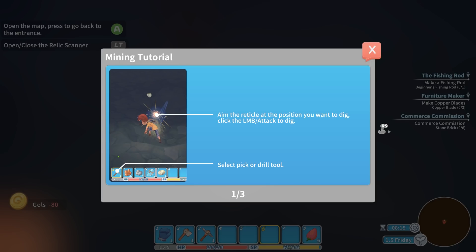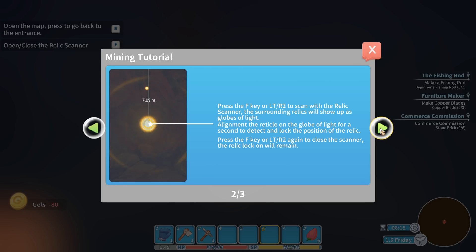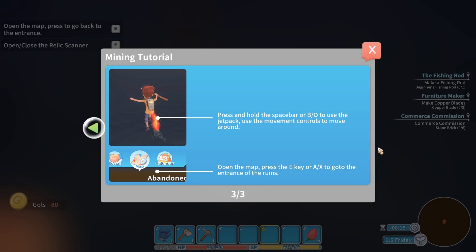Aim the reticle at the position you want to dig and click to attack to dig. Select pick or drill tool. Press the F key, or left trigger, right trigger, R2, to scan with the relic scanner. The surrounding relics will show up as globes of light. Align the reticle on the globe of light to detect and lock the position of the relic. Press the key again to close the scanner — the relic lock-on will remain. Press and hold the space bar, or B/O, to use the jetpack. Open the map and press A/X to go to the entrance of the ruins.